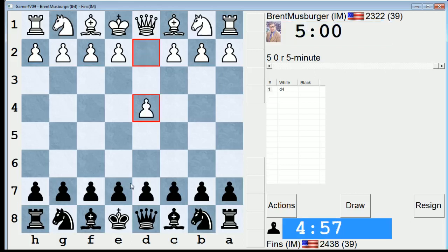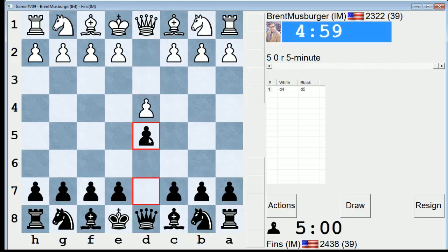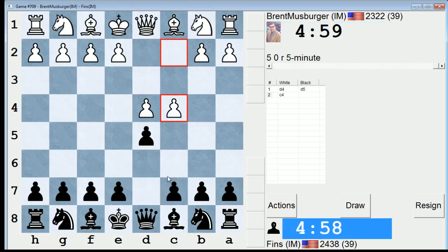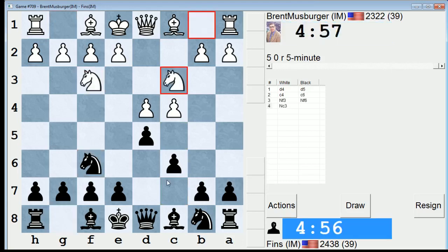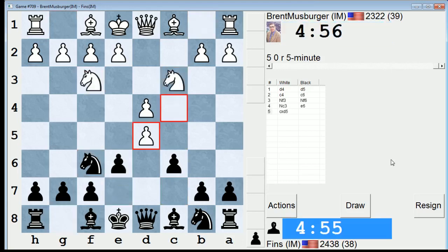Hey guys, it's John again. I'm playing Brent Musburger, and let's go d4, d5. This is an opponent I've had before. We'll play a Slav or Semislav. Let's see what's going down.